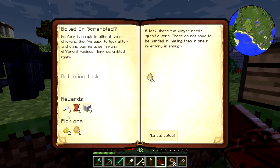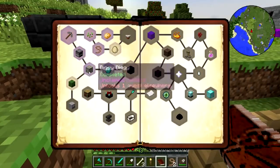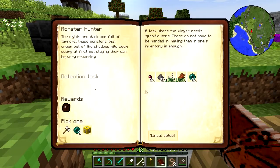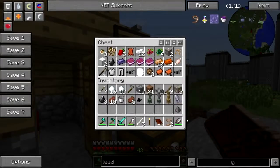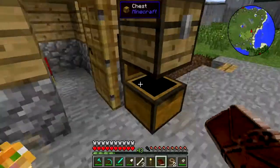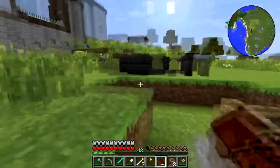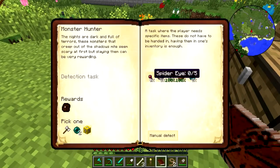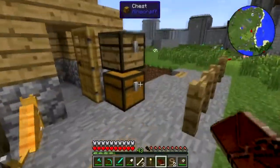Scramble 20 eggs — I don't have any eggs on my person. I'm going to need to make a chicken farm. Diggy diggy — got that. Monster hunter — I need ender pearls and gunpowder. There's a gunpowder quest. Spider eyes are the other thing I need — I don't think I have many of those; I've been tossing them.